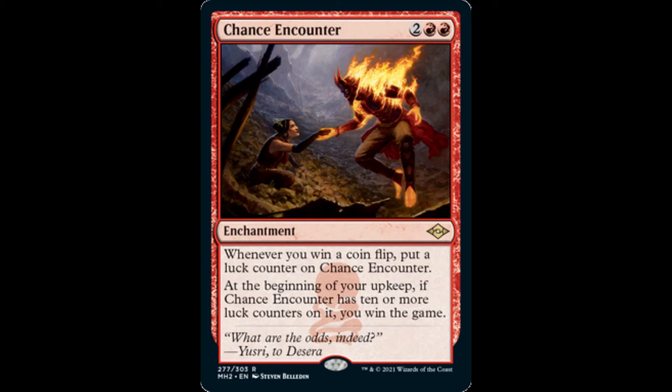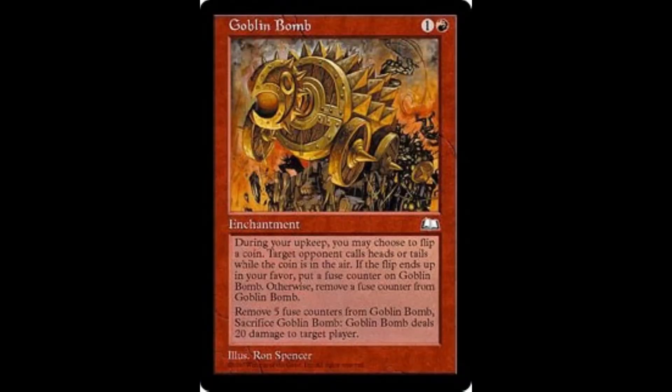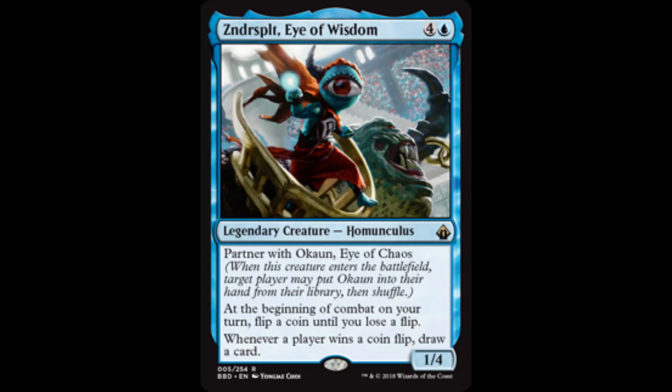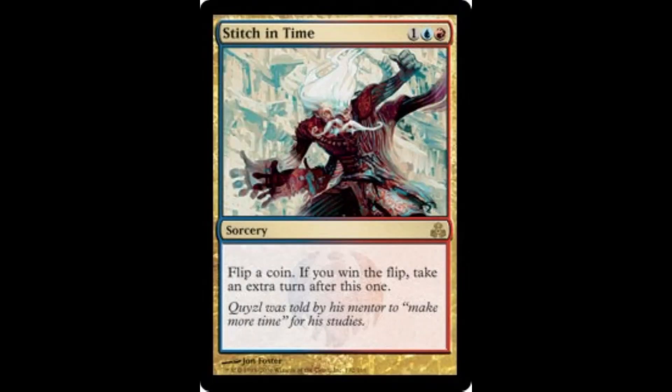If we are building a dedicated coin-flipping deck, then we should include Ral's Edict, Tavern Scoundrel, Goblin Bomb, Fiery Gambit, Zindersplit, Eye of Wisdom, Okaun, Eye of Chaos, and Stitch in Time.